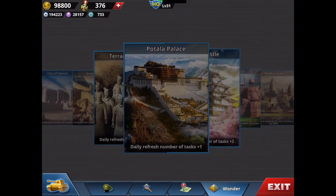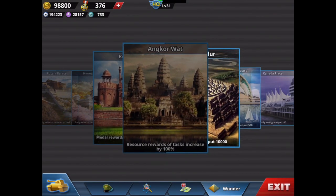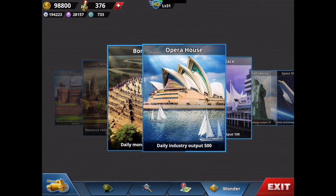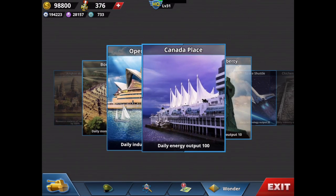The second group of wonders gives you daily resources. Borobudur — complete Europe Axis Mission 5, Mediterranean War Normal — gives you 10,000 coins every day. Opera House in Sydney gives 500 industry per day — complete Allies Europe Mission 8, Operation Overlord Normal. Canada Place gives 100 energy per day — you need to finish Rescue the Alley number 10, which is more difficult but put it on your to-do list.